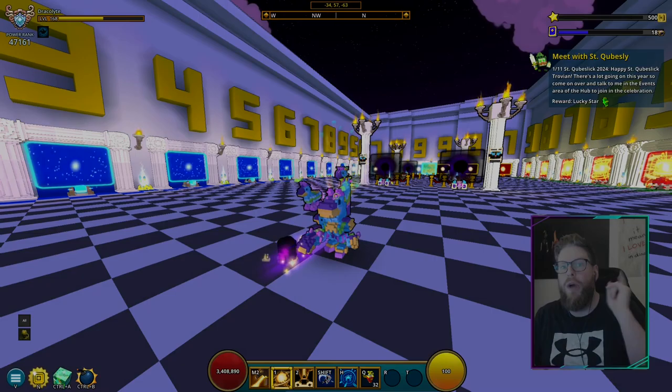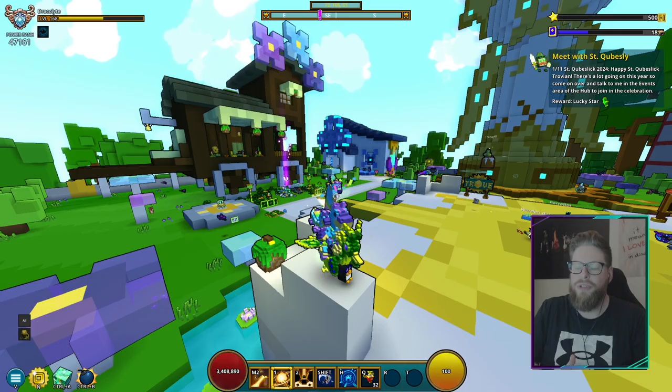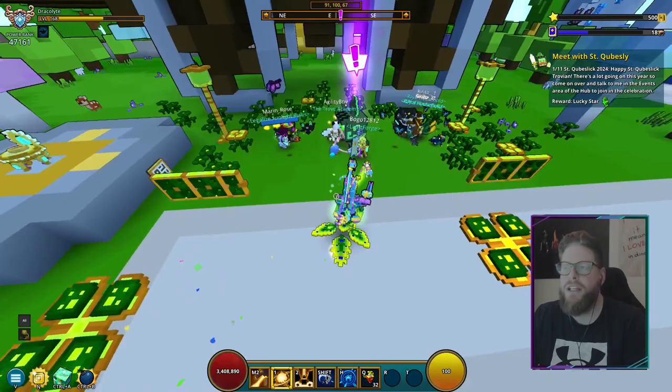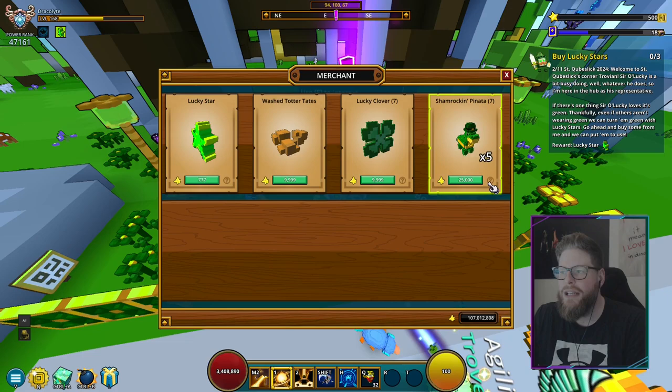Without further ado, let's jump into step number one. All we have to do is go to the Trove Hub and talk to Saint Cubesly. There's a big exclamation mark, and this is the guy we have to interact with.